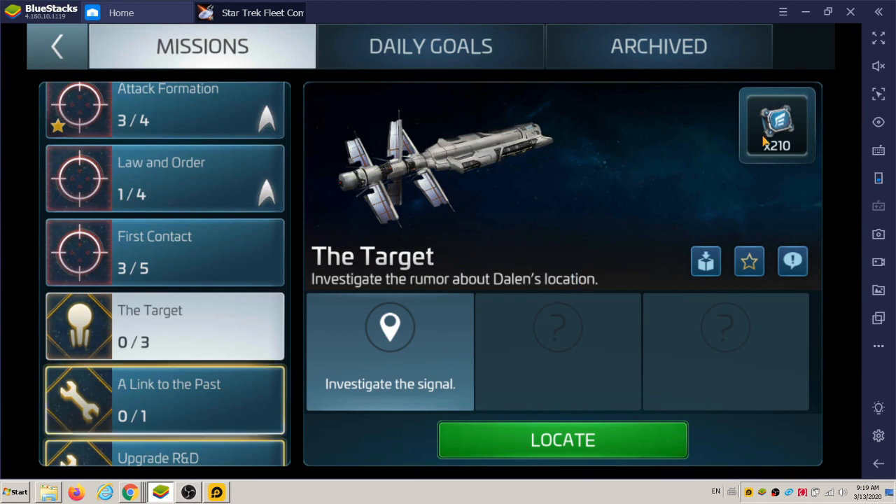There's only one reward — you'll see it in the video. It's three-star, or grade three, interceptor parts: 210 of them. They only work on the Cure right now, so I'm going to do this mission right now.